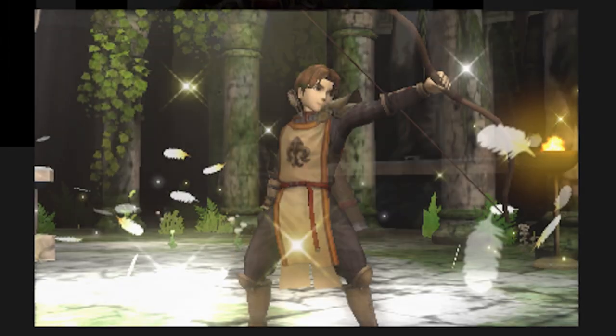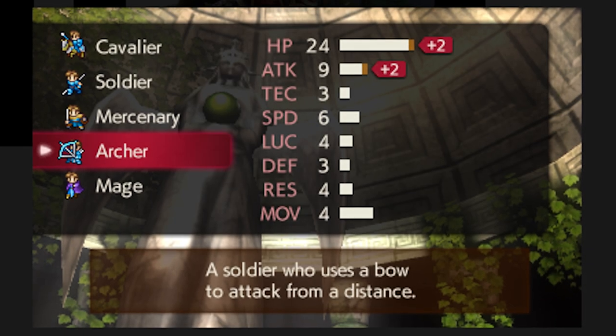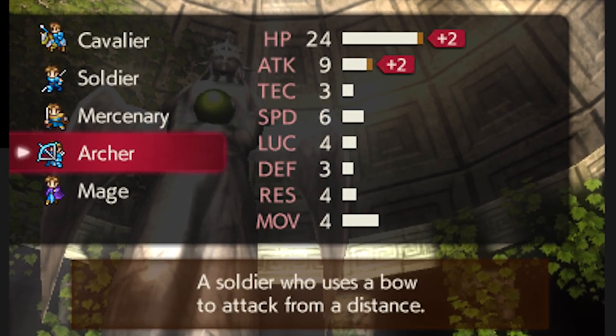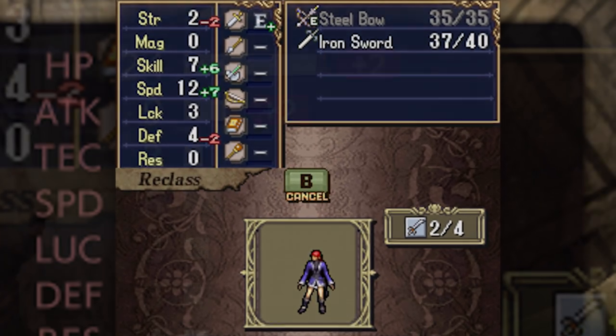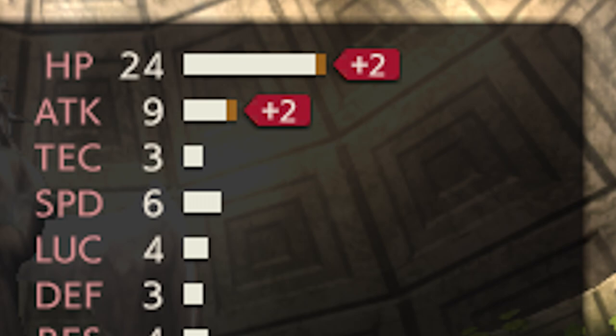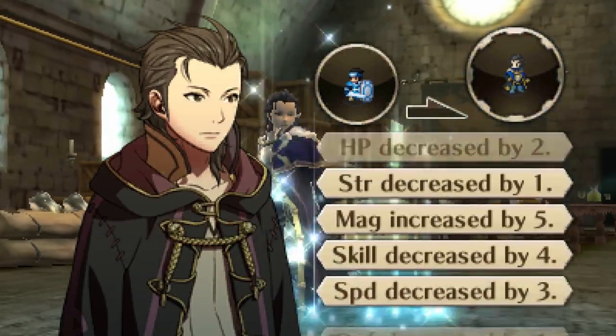The next two screenshots show a character, likely Tobin from Alm's party, changing to the Archer class. The stat boosts from class changing also appear to abide by the rules set in Gaiden, as opposed to the change being equal to the difference in stats between the new and old class seen in other Fire Emblem games. In Gaiden, if the unit's current stats are lower than the stats of the new class, they will gain stats, but if their stats are higher than those of the new class, no change or loss in stats will occur.